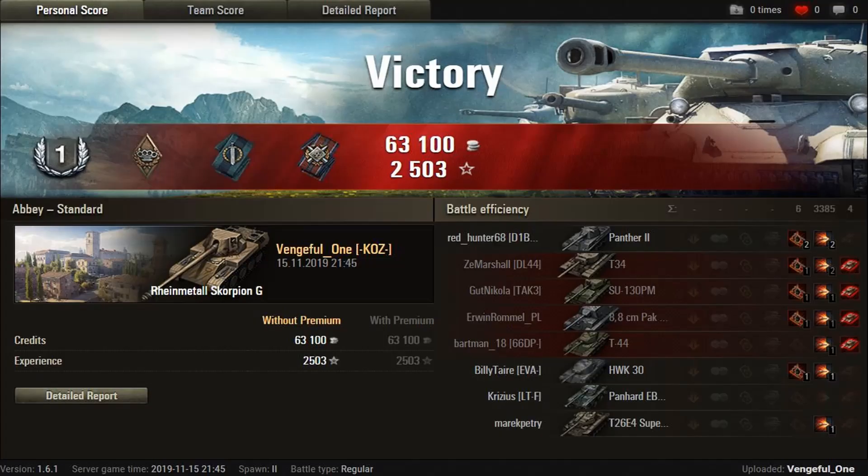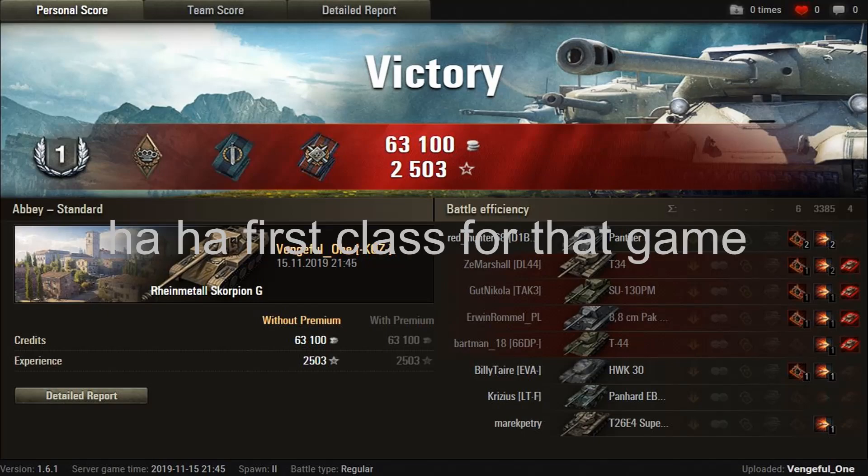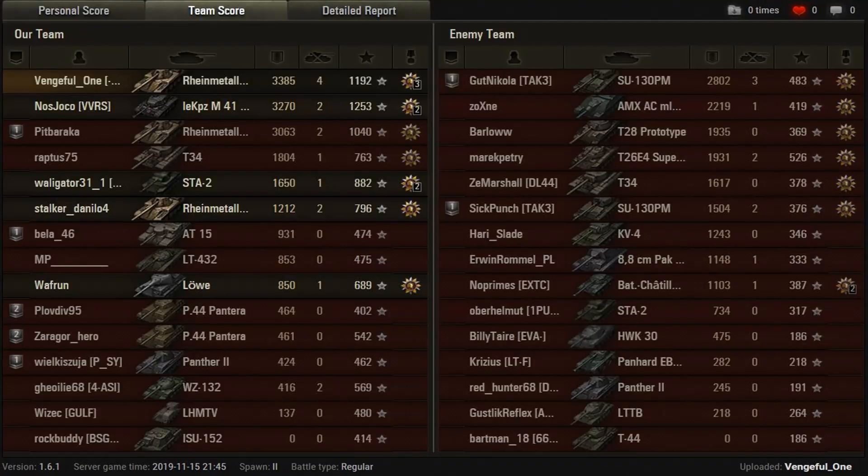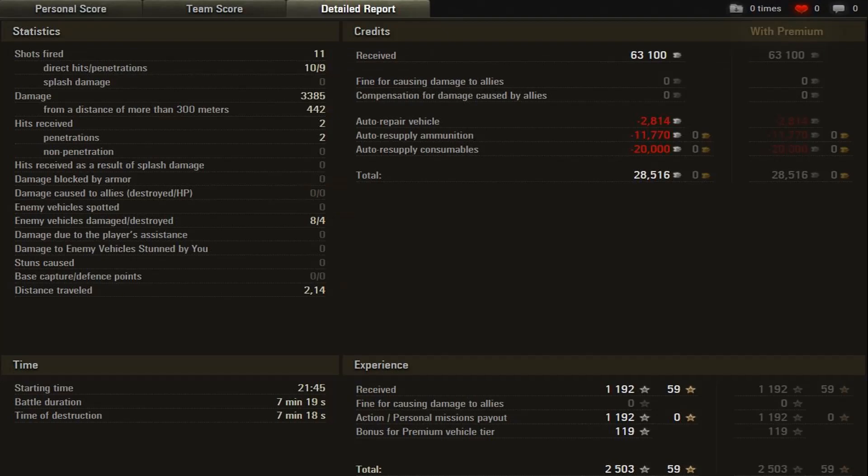From the post-game stats: I dealt 3385 damage, 4 kills, made around 31,000 profit, 11 shots fired, 10 hits, one miss and one bounce — on the EBR of course. All that was without any premium ammo or premium account, so you can make a lot of money with the Scorpion G. But we all know the profitability situation in the game, so don't get your hopes up. Thank you all for watching and please have fun on the battlefield!